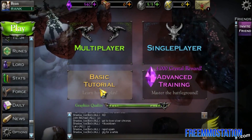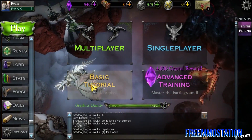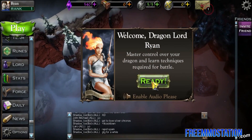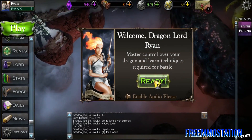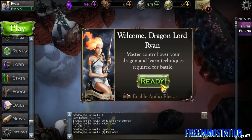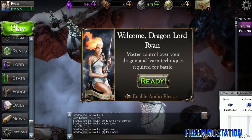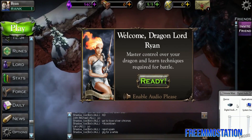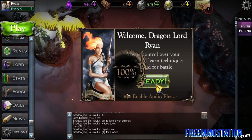We got Play — Multiplayer, Single Player, Basic Tutorial, and Advanced Training. We're going to do Basic Tutorial. A new dragon lord come to join the fight. Well, stick with me and together we'll win your first battle. Come with me to the battlefield — we've got a titan to free. Titan? Wait, what? Dragons and Titans — I get it.